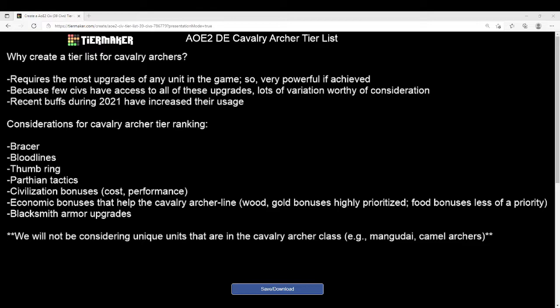So what are we going to consider for the Cavalry Archer tier ranking? We're going to consider things like — roughly ranked in ordinal fashion from top to bottom — whether they have Bracer, Bloodlines to increase their HP, Thumb Ring to increase their firing rate and accuracy, Parthian Tactics which gives extra armor and adds a very important bonus damage against Spearmen, civilization bonuses that affect the cost or performance of the unit, economic bonuses that help the Cavalry Archer line particularly Wood and Gold, and lastly the Blacksmith Armor upgrades.